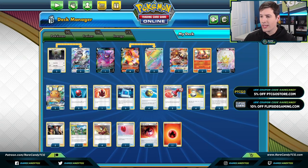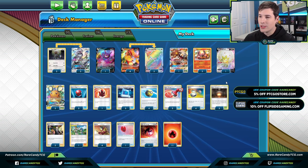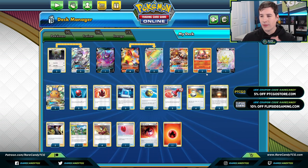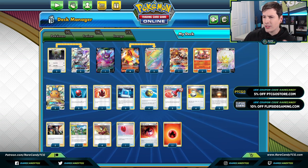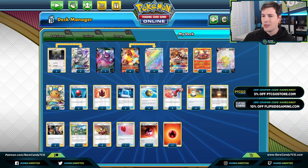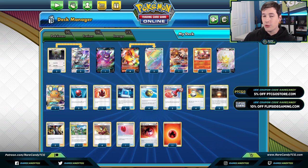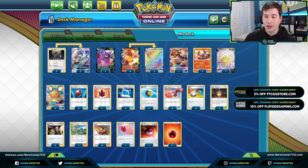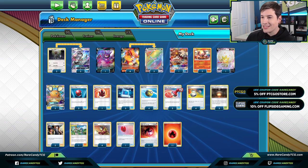A lot of Centiskorch lists play an average of two Dedenne and one Crobat, but Pedro has the 2-2 Sylveon GX line, three Dedenne, and one Crobat — so no shortage of draw options. We also have one Mallow and Lana for healing, and one copy of Heat Fire Energy, which gives plus 20 HP on our Centiskorch. Other than changing one Centiskorch to a Volcanion, this is very faithful to Pedro's list.